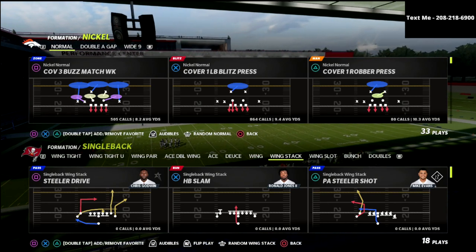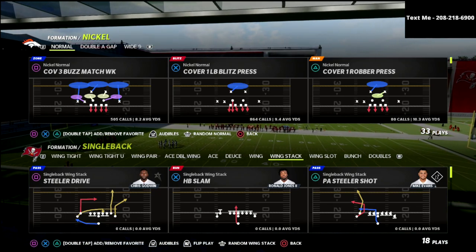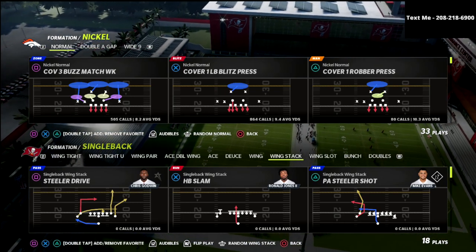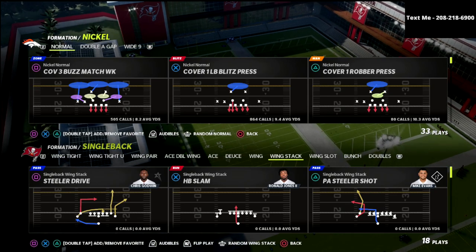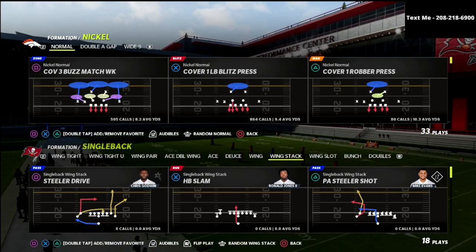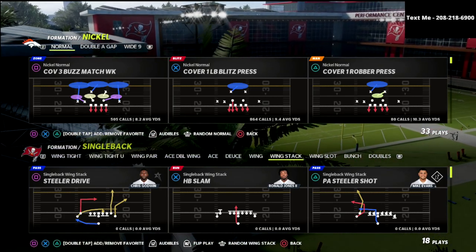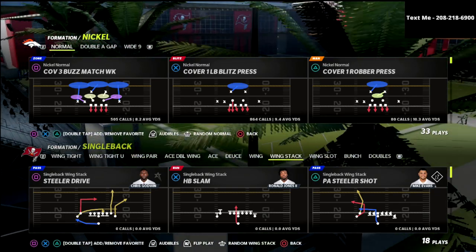In today's video, we're talking about the San Francisco 49ers playbook. We'll be talking about some match concepts that you can run against formations that you might not see every day, but something that you can learn. I think you can really learn a lot from how these defenses apply formation to formation — not just against Bunch, not just against Trips, but against single back wing stack out of the Steelers playbook.